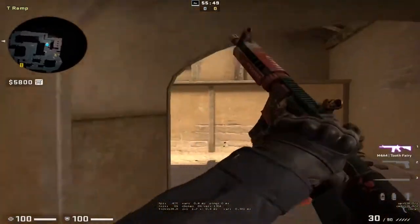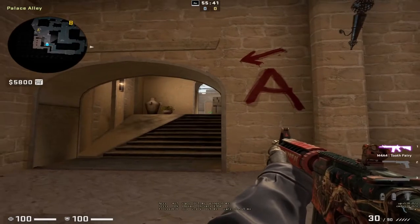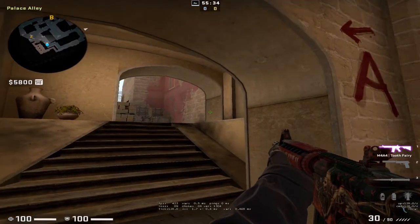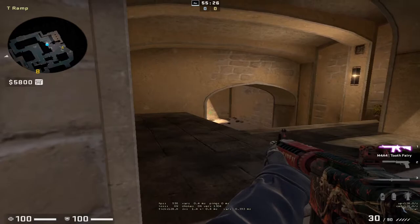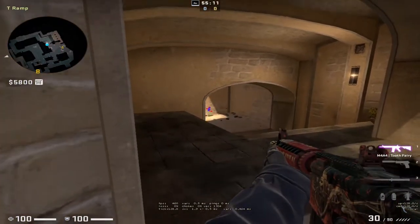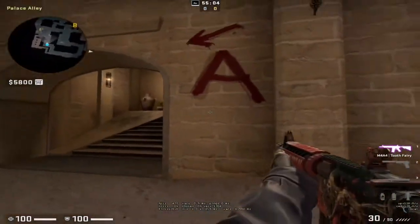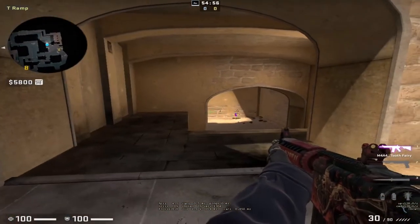When a T comes and starts clearing, they'll clear bottom stairs, sandwich, top stairs, and then start moving towards here. They'll most likely clear here but probably won't clear this off-angle. If you're sitting here crouched and waiting, as soon as someone walks around that corner it is a free kill — there's no way they're really going to check this unless they know the position or play it themselves. This spot could be very strong for getting two kills, but after the first kill don't knife out and run, because most likely there'll be a second player behind who will trade you.